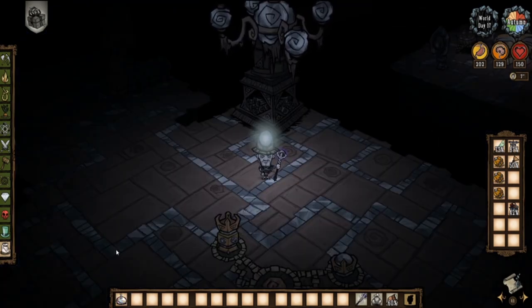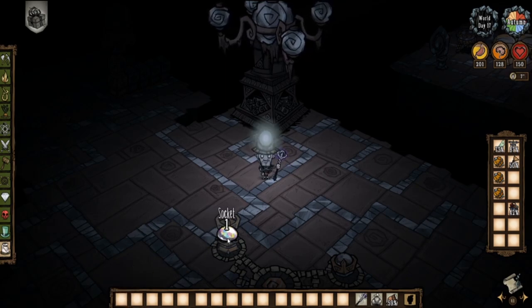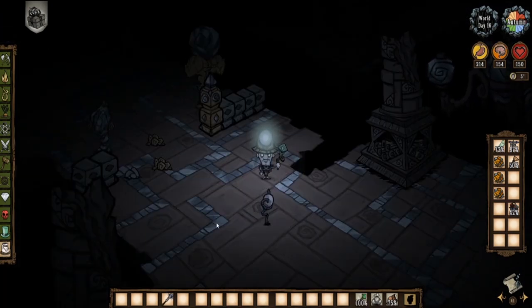However, before you can actually activate the Fountains of Knowledge, you first need to power the entire biome by socketing an iridescent gem into these Ornid pedestals. You can acquire an iridescent gem by deconstructing a mooncaller staff.